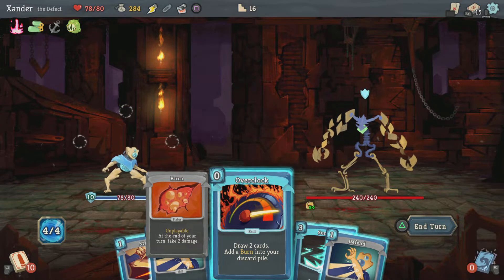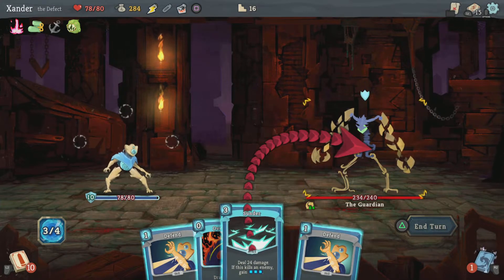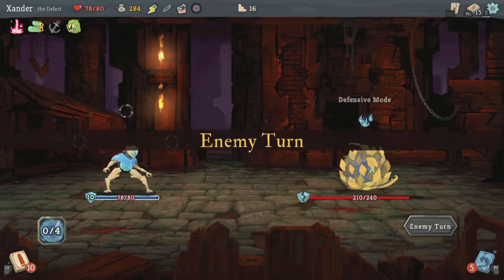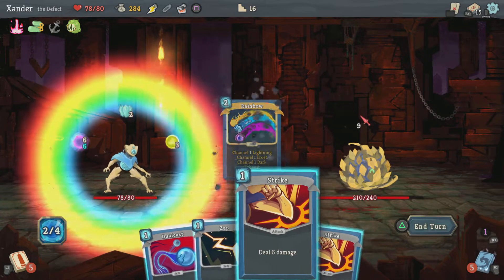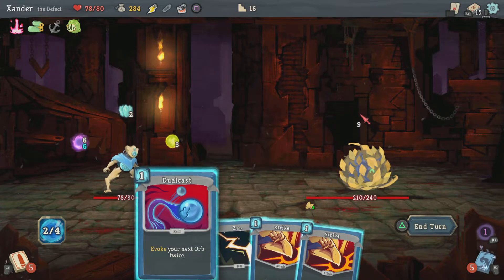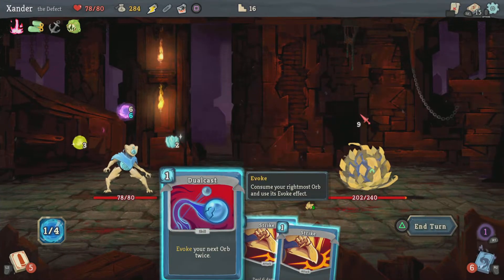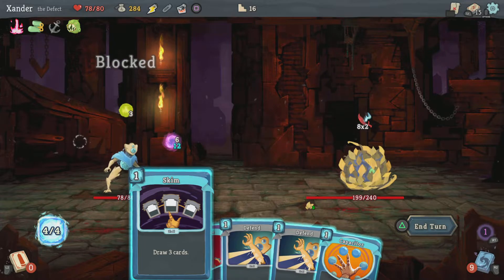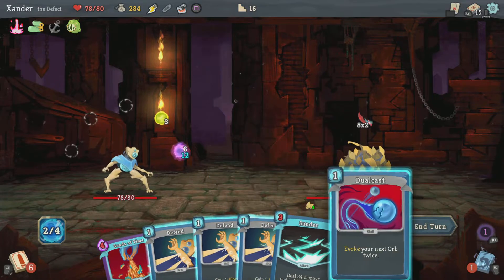I don't know if I want to use this — the Burn card would be stuck in my deck until I finish this fight. I'm going to channel. I think I'll be better off saving that for when I get those damaging ones. Channel lightning, let's evoke that so I get the defense. Do that, draw 3 cards.